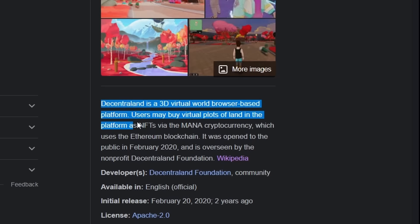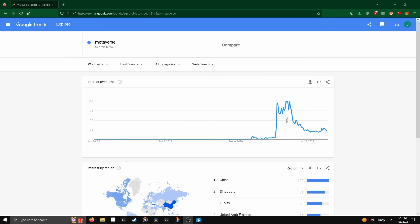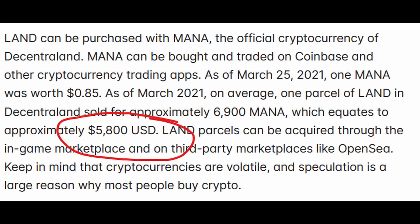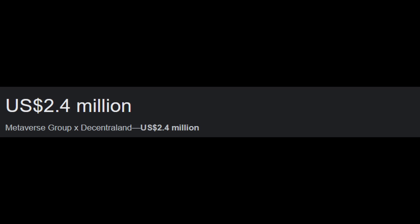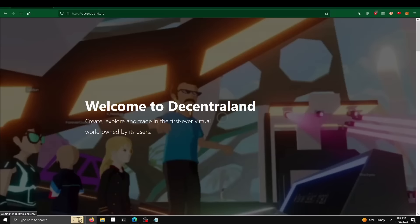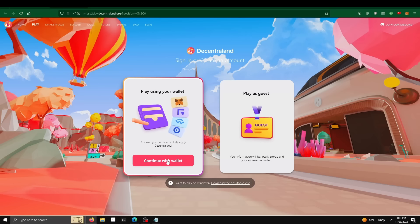Decentraland is described as a 3D virtual world browser-based platform. Users may buy virtual plots of land in the platform as NFTs via the Mana cryptocurrency, which uses the Ethereum blockchain. It was first opened to the public in February 2020 and is overseen by the non-profit Decentraland Foundation. Due to extreme interest in NFTs and crypto, the game gathered $26 million in initial funding in 2017. In 2021, the cheapest plot of land was $6,000, and the largest purchase was almost $2.5 million — smashing sales records of critically acclaimed indie titles.